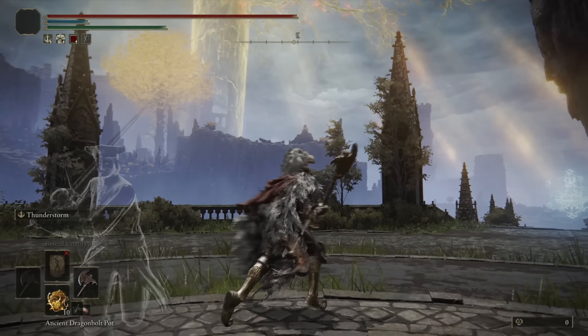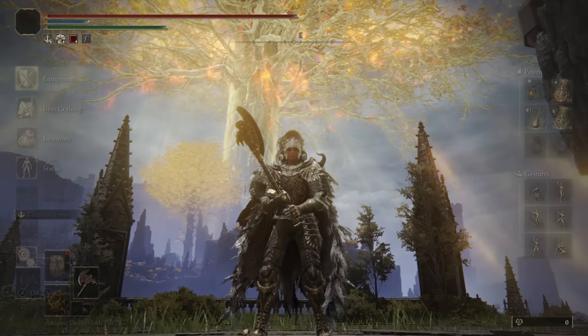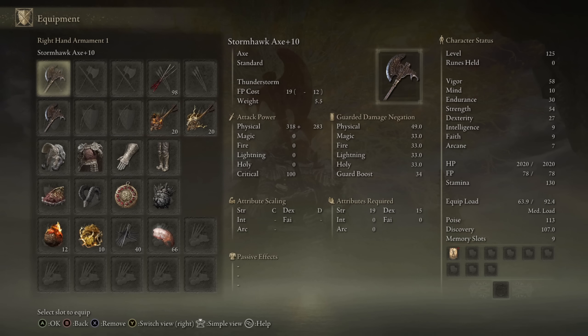Yo, what's up guys? Chase the Bro here, and welcome back to another Elden Ring Weapon Showcase. Today we're going to be taking a look at the Stormhawk Axe, a weapon of the Axe class with optimal scaling in strength, but does still get great scaling from dexterity.